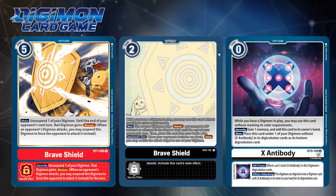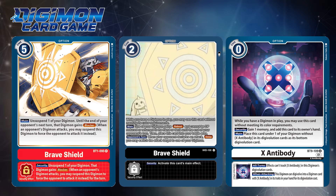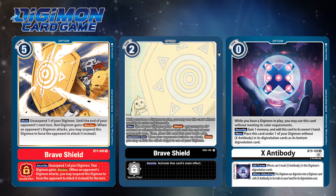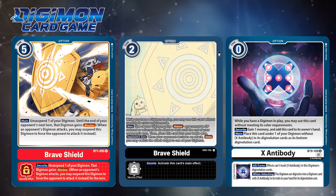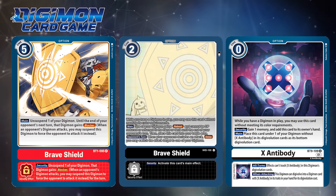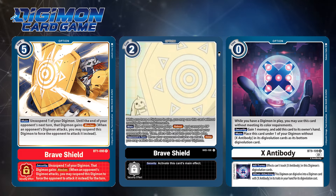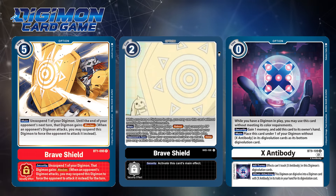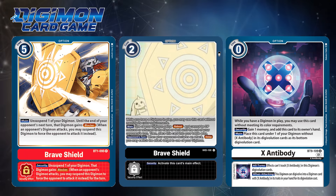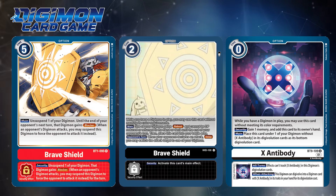Main effect: one of your Digimon gets Reboot and cannot be DP reduced or returned to the hand or deck until the end of your opponent's turn. Then place this card into your battle area. Overall, this card is to mainly prevent one of your bodies from leaving play, and simultaneously acts as a way to redirect attacks. Because when your opponent attacks next time, you can delay and redirect the attack to one of your Digimon. It's not Blocker, so it does get around unblockable. And this is just one example.